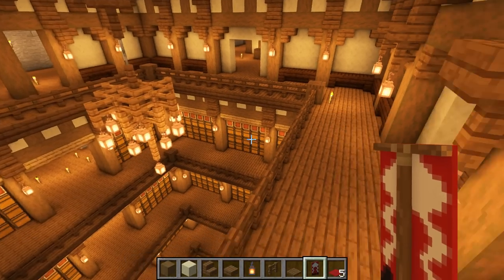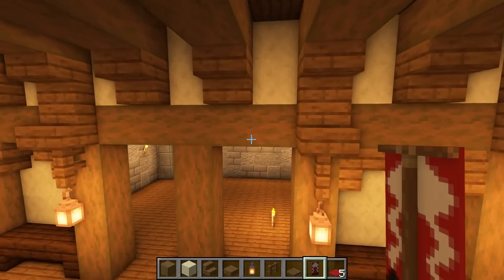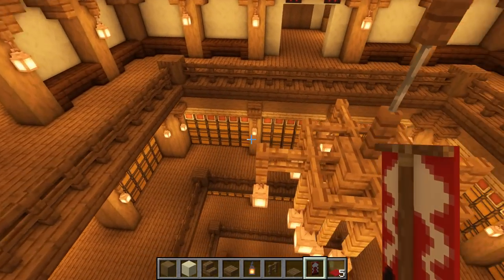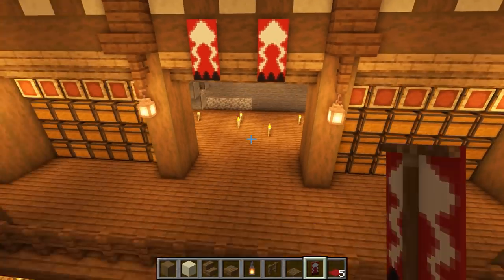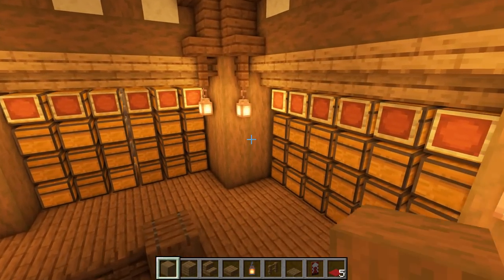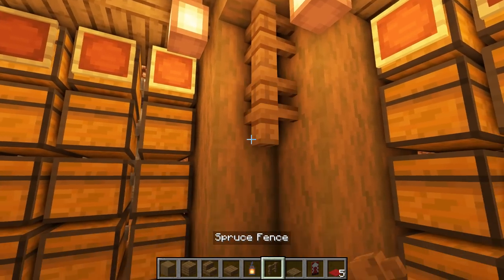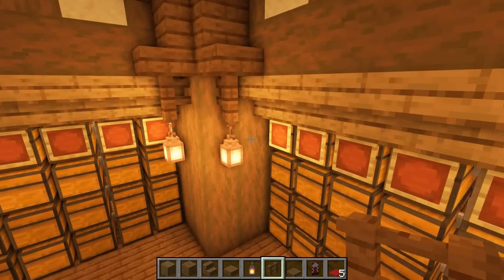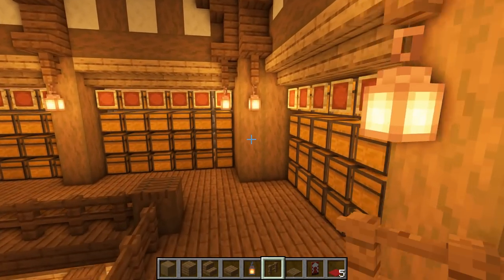For a little bit of decoration, you could add some carpet or throw in some banners. I'm going to put one or two above the doorways on all these doorways. For the next level down I'll put it where the stairway is going to be, just in this little section here. For these little corners — because they look a little bit bulky — I'm going to break four blocks, put a plank back in, and add some fence posts. It just looks a little bit less overly bulky in the corners, but if you want to keep it as a bulky pillar, by all means do.